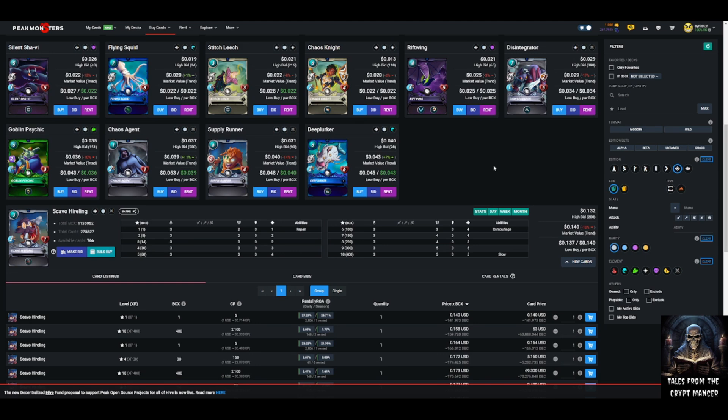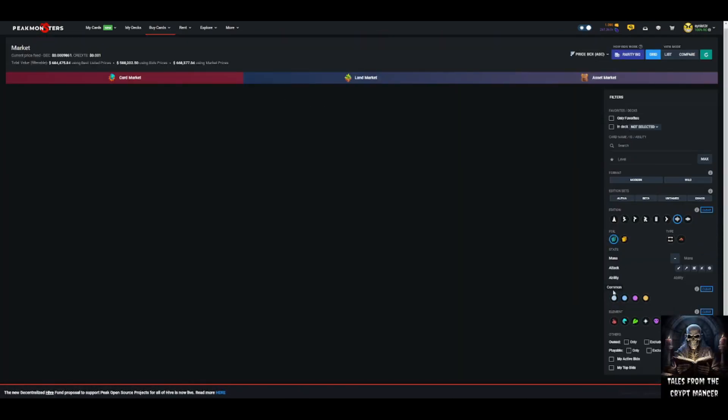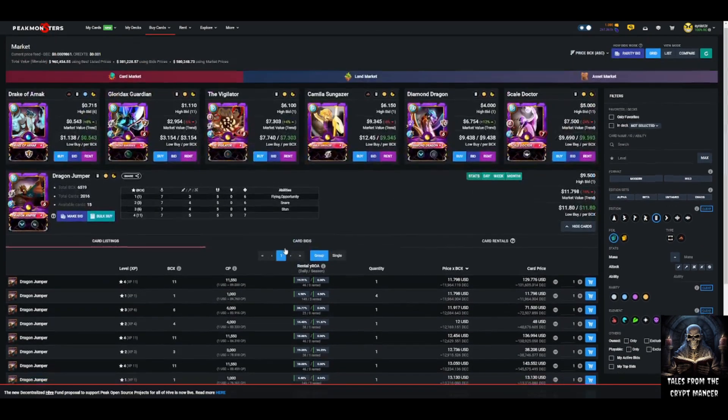The next card is Deep Lurker — probably pretty obvious why this common is valuable. When Chaos Legion first launched I said this card is at least rare quality, and you could even make the case it's epic quality. I mean, if Zyvax Vul is a legendary card, there's no reason Deep Lurker couldn't be comparable.